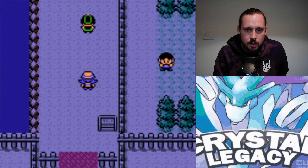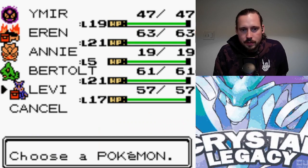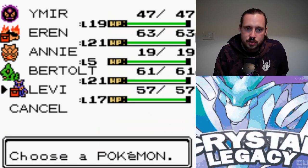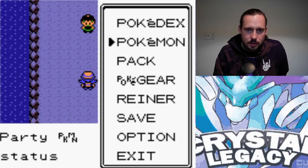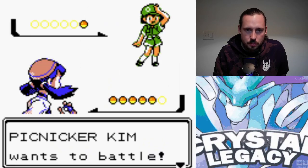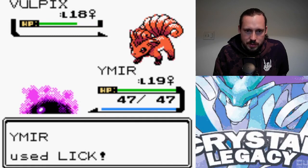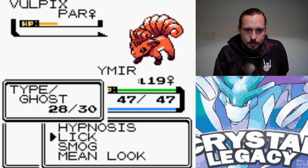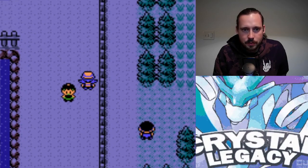On to Route 35. I have to go up and interact with the Sudowoodo tree, then talk to the flower shop girl's sister. She'll go back, then I'll go back, get the squirt bottle, then come back up here and move the Sudowoodo. I will try to catch it, just because I always tend to do that — there's only one of them in the game, even though I never use it.